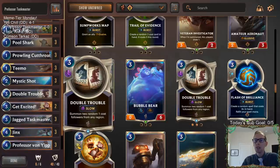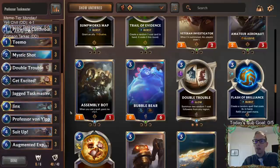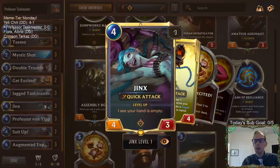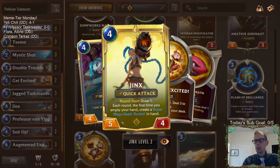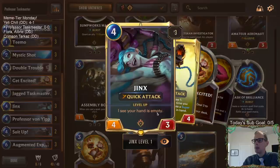We can get some more one-drops with Double Trouble — two Double Troubles in here that can summon two random one-cost followers. So we have a lot of one-mana cards, which means we're probably going to run out of gas. We'll be able to empty our hand faster than opponents who have cards that cost a lot more than one mana. So if we're going to be emptying our hand, we need a payoff. And so we're going to be playing Jinx.